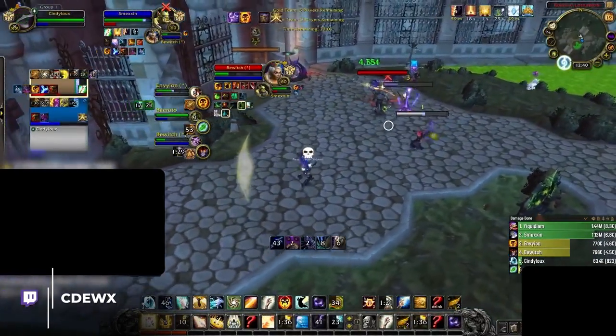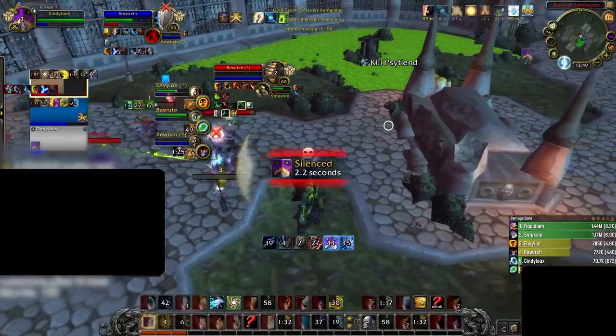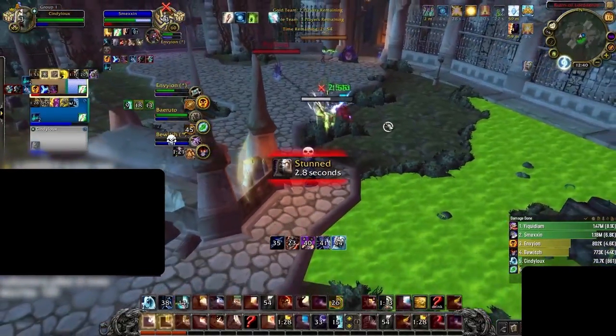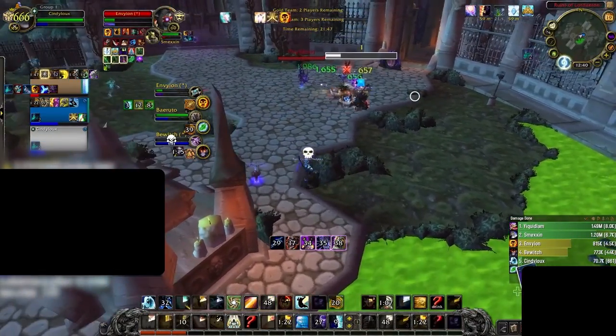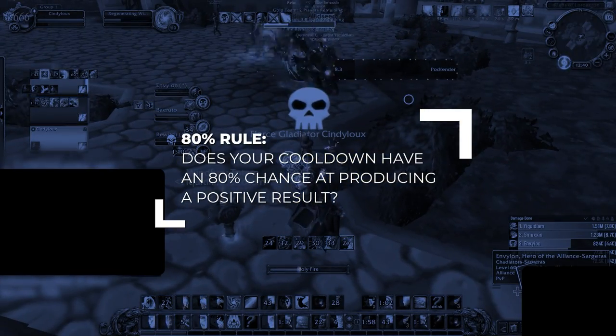That leads us to an obvious problem. We all know that there are countless ways to use our trinket in Arena, so how should we figure out which moments are good and can cause us to win the game, and which ones are bad and might cause us to instantly lose? Enter the 80% rule. Any time you make a decision with your trinket, ask yourself: does this have an 80% chance or higher of producing a positive result?